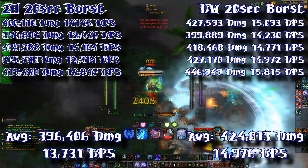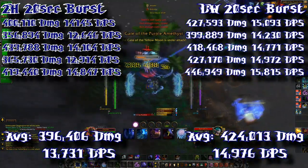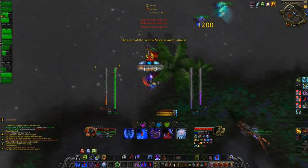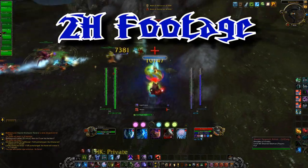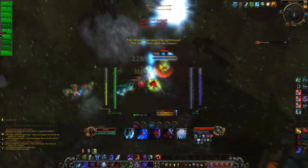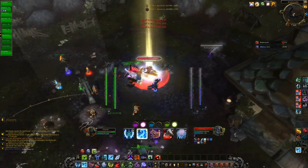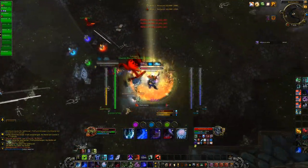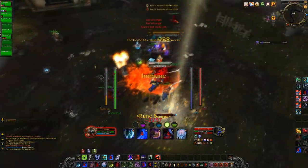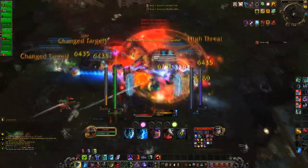Averaging these out, you'll see that dual wielding comes out above two hands. The main reason is that Killing Machine procs more with dual wielding, because your off-hand's auto attacks also have a chance of causing Killing Machine to proc, as well as your main hand. With two hands, you only have one weapon's auto attacks that can cause Killing Machine to proc. Because of that, you're able to pull higher burst with dual wielding, but more sustained damage with two hands due to the increased runic power generation.